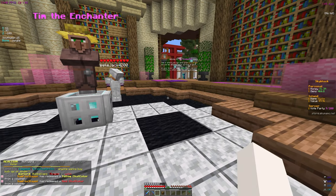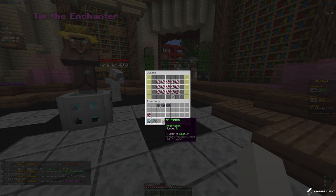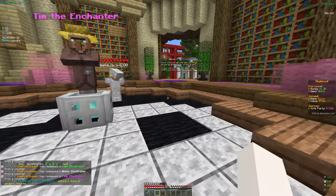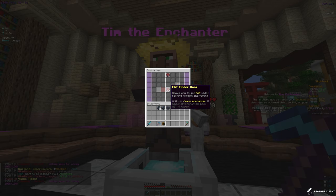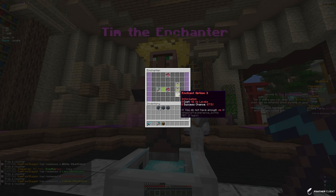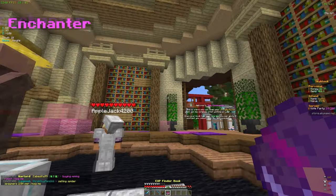Let's go ahead and take the XP Finder book. We got 15k and a tier 2 experience pouch from the quest. Now for the next quest we need to enchant an item at slash warp enchanter. We're already there, so let's try right clicking him and putting our pickaxe in. The higher the XP level cost, the higher the percentage of success, and we don't have a lot of XP right now so we'll hold off.